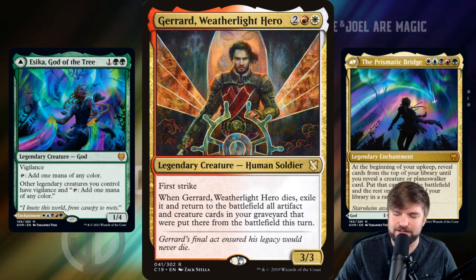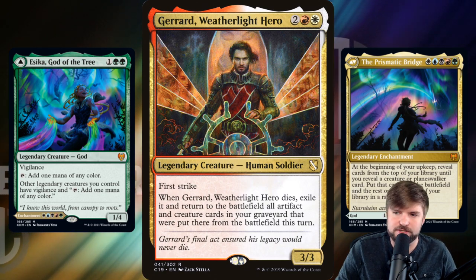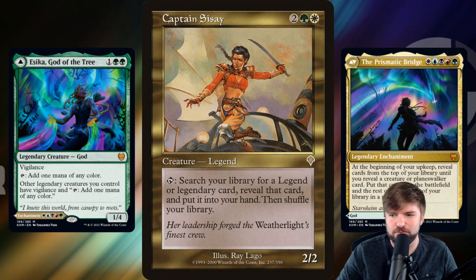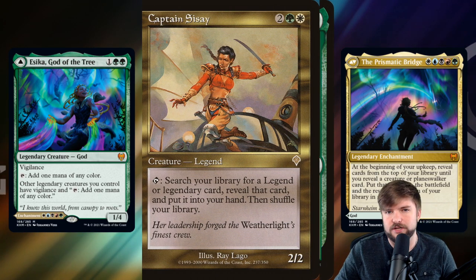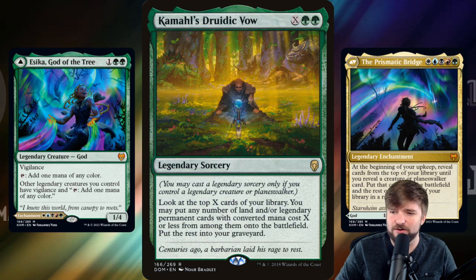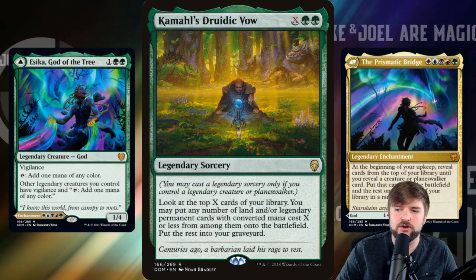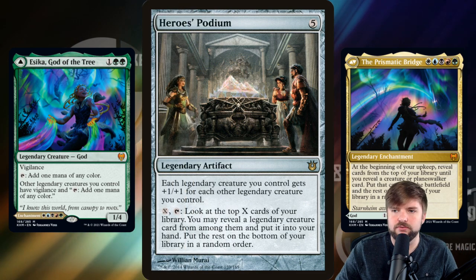Gerard, Weatherlight Hero — when it dies, exile it, and then you return to the battlefield all artifacts and creatures in your graveyard that were put there from the battlefield this turn. This is like: whoops, you board wiped? I don't care. All my legendary creatures died? Gerard's going into exile and we're going to return literally everything you wiped off the board. Captain Sisay taps to search your library for a legendary card, reveal it, and put it into your hand — a repeatable tutor if they don't answer it. Kamal's Druidic Vow lets us look at the top X cards of your library and put any number of lands and legendary permanents with converted mana cost X or less straight onto the battlefield. You do need a legendary creature or planeswalker on the battlefield to cast this spell, but it's really strong if you're able to.